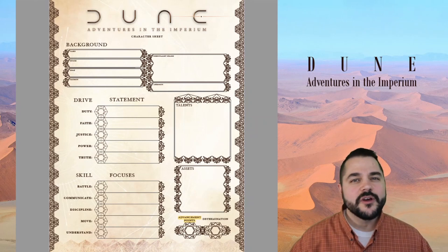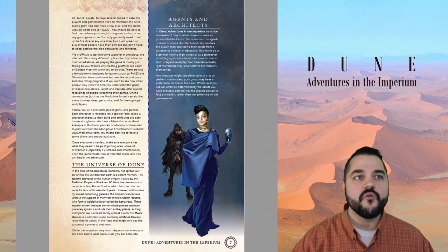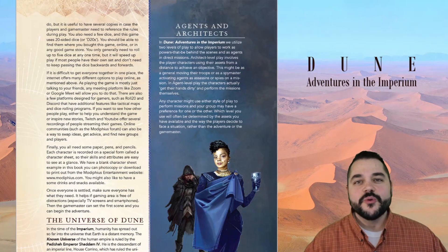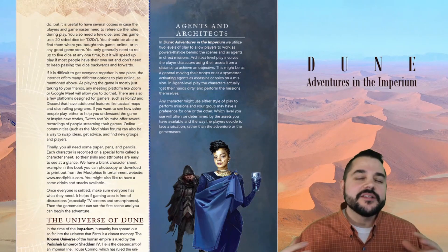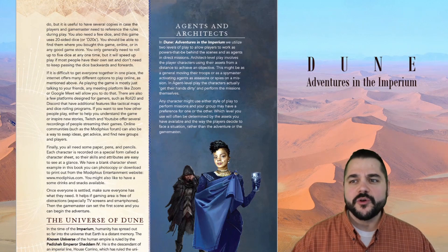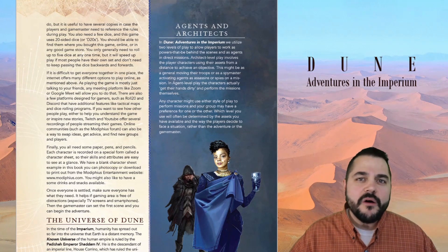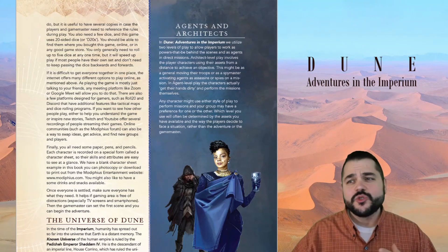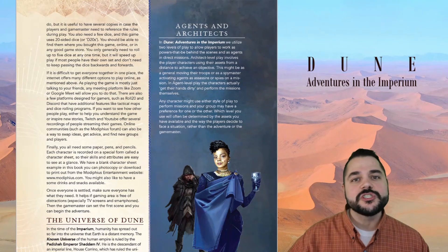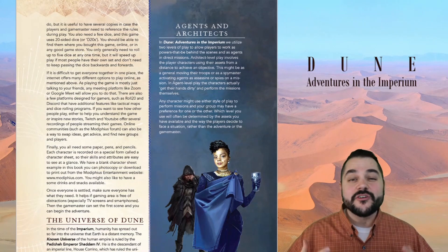One of the things I think is important is really understanding the overall feel and how the game system itself is trying to work out. I think we see that very early on in the introduction. The known universe as it's referred to in Dune is a vast expanse — absolutely gigantic — and it makes sense for the RPG to want to accommodate the scope and the feel of this particular world. So we've got this universe-wide scale down to the imperial capital on Corino or even a small remote village. Other 2D20 games give us the opportunity to work at both a micro and a macro level.